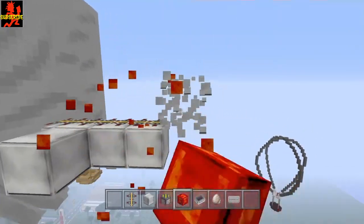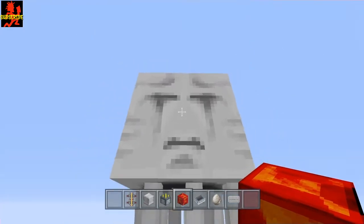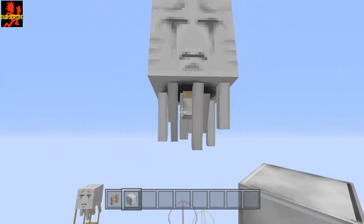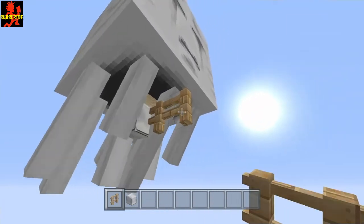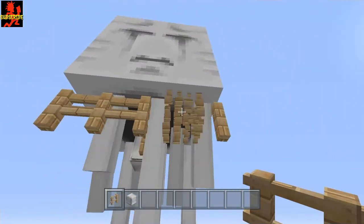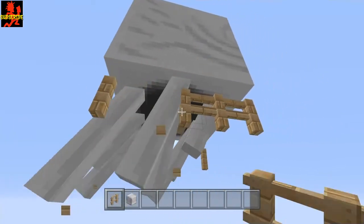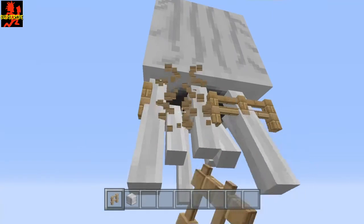Now go ahead and get rid of these blocks. Go up and under here and make sure you do not accidentally destroy your soul sand because the whole thing will fall down. Now let's put the ropes on. I'm going to use oak fence — you can use any other fencing or iron bars. Place a block of choice there to make it a little easier so you don't accidentally break your soul sand. Come out one, two, and then two more to the corner, and do the same on all sides. Then delete those temporary blocks.